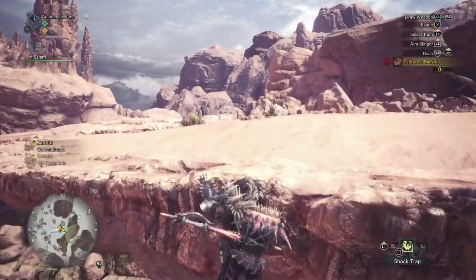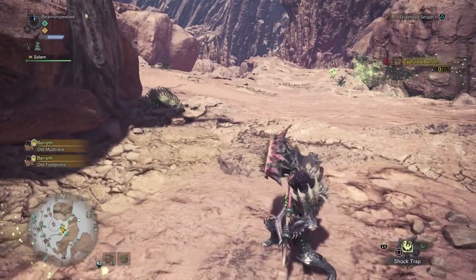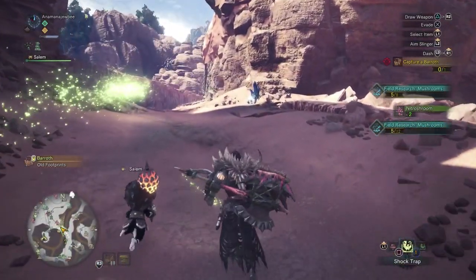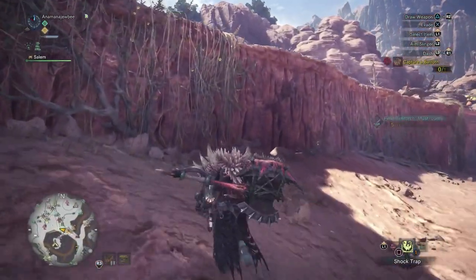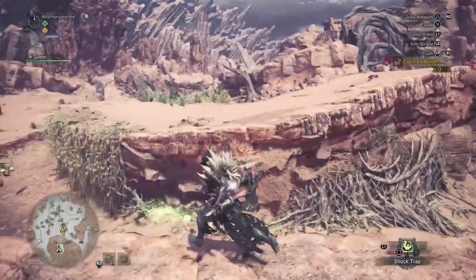First off, you're going to be able to jump off of ledges and attack the monster and have a chance of mounting it. There are small ledges and bigger ledges you can obviously jump off of, but in corridor-type situations where you have half-climbable areas, you can climb up and do that higher jump attack.